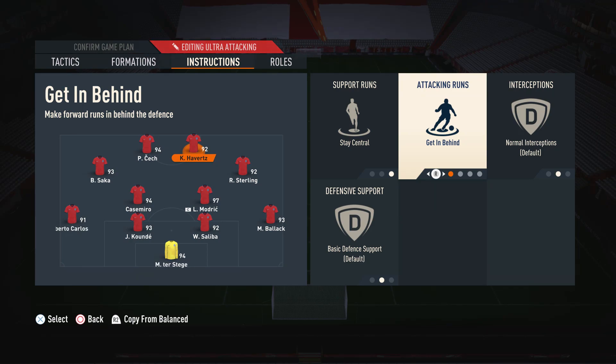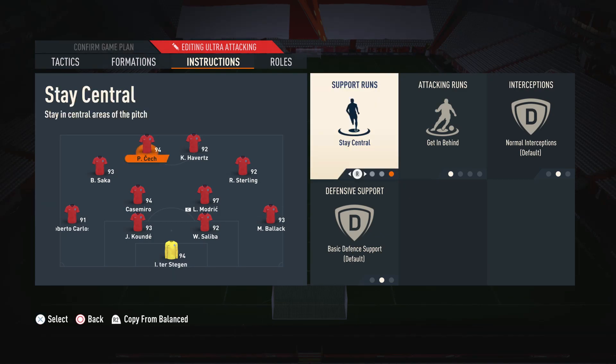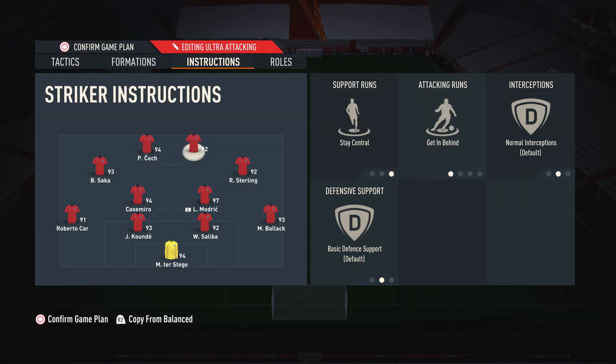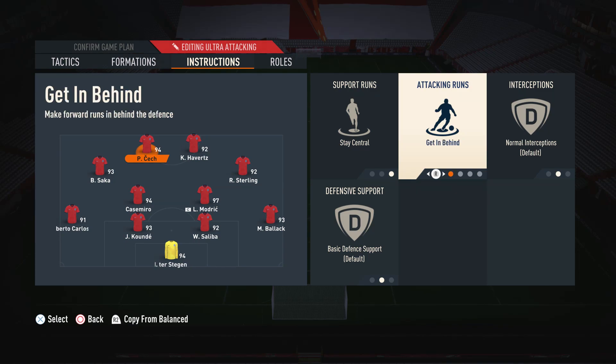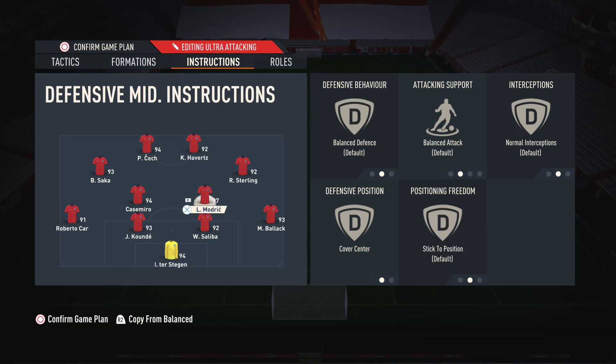Getting behind is really good against lower-end opponents who aren't great at defending. But if you come up against a tougher, high-end opponent who knows what they're doing, it might be worth switching one or both strikers to mixed attack — they make much more varied movements, it's a lot more fluid, and they're not always restricted to making the same runs in behind.